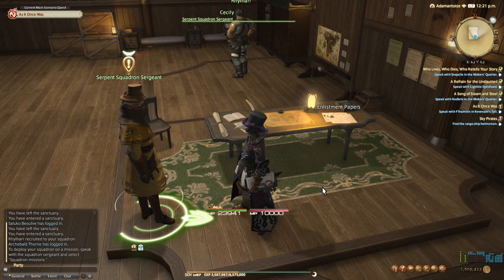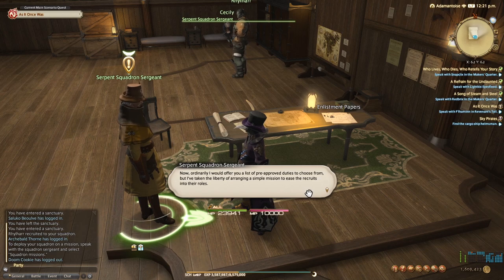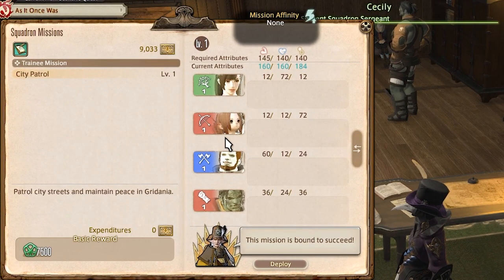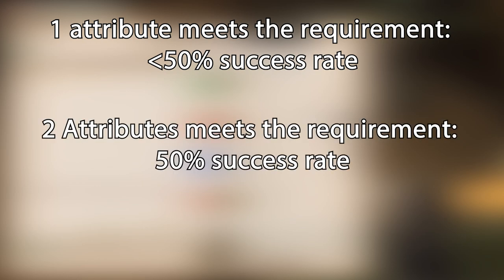Now that you have recruited a new member and trained your team up, you are ready to send them on a squadron mission. To do this, click on your squadron sergeant NPC in your barracks. A menu will pop up allowing you to choose what mission and what squadron members to send. The important bit is the required attributes and current attributes lines at the top. You will need to make sure that your attributes are at or above the required values. If one of your attributes meets the requirements, you will have less than a 50% chance at success. If two of your attributes meet the requirements or above, you will have a 50-50 shot at completing the mission successfully.